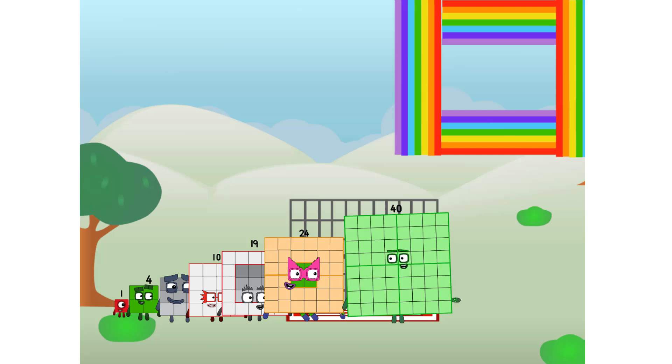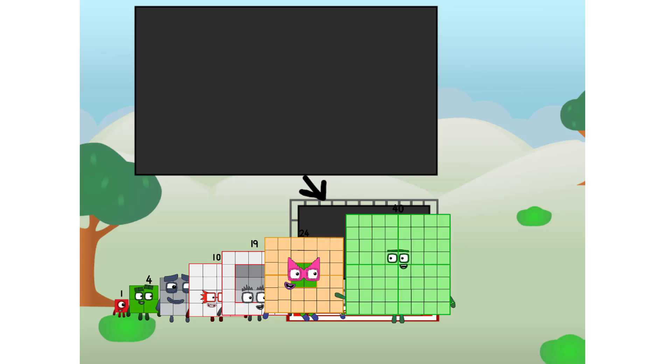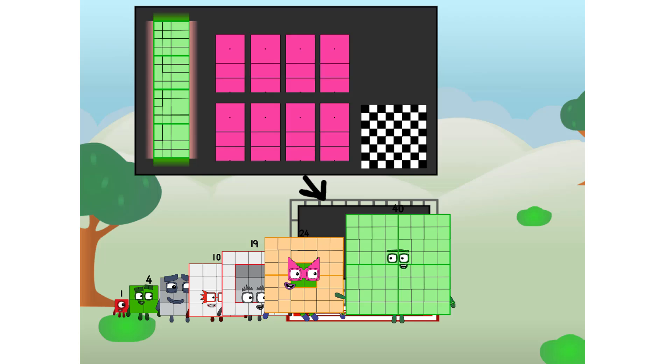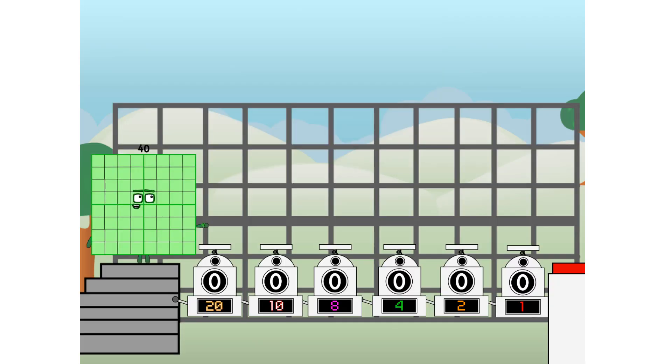There you are — this way, I've got so much to show you. I am Forty. And I can be a strong square, a chess board, a super rectangle, eight octoblocks, or even a super cube. But today I want to show you a little trick I call binary boosters — using the power of doubles to send any number flying.